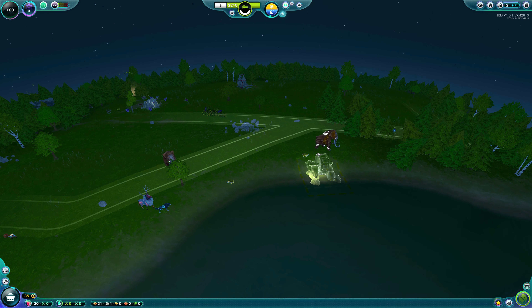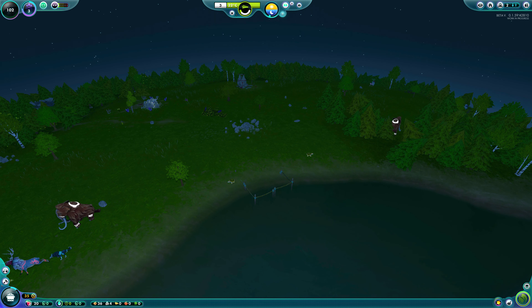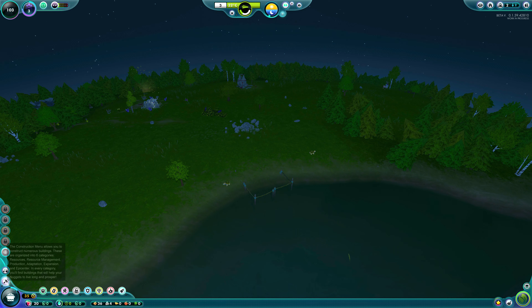With the Greenlander, the Nuggets plant seeds as they walk, so your roads will become forests, I guess. It doesn't sound as exciting as the Immortal one, which is why I'm going for Highlander.